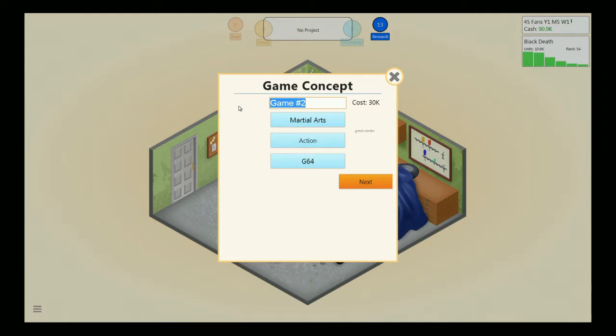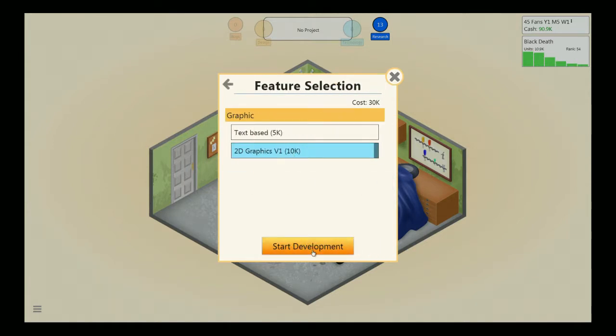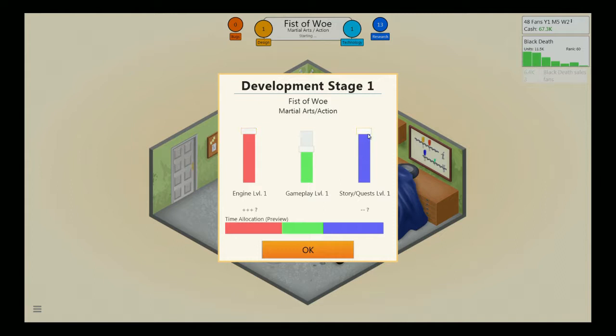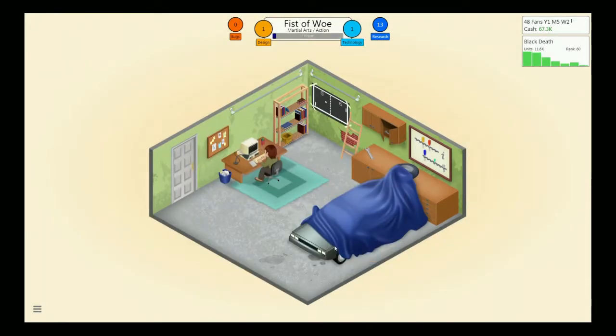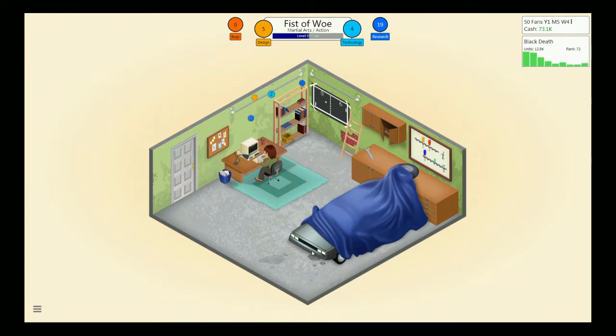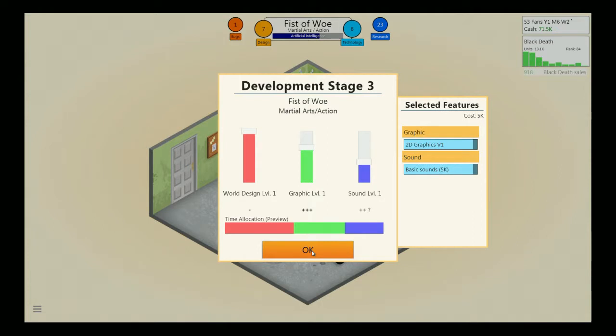Since we did martial arts, we'll do that one - a martial arts action game. Let's make an action game for the Commodore 64. That just sounds so wrong saying it out loud. I had a lot of clever titles on my first one but now that I'm recording I'm drawing a blank. We're going to call it Fist of Woe. Using 2D graphics - I can't imagine a text-based martial arts action game, that'd be boring. Engine is super important, story not so much, gameplay in the middle. It's an action game, so artificial intelligence is super important, dialogues not so much, level design important. Graphics super important.